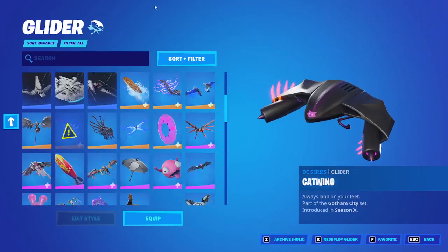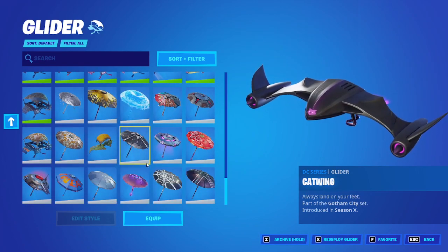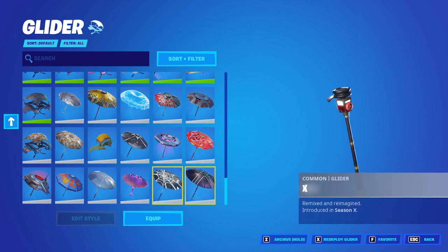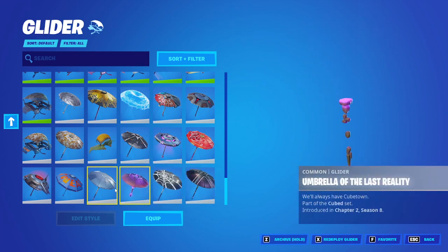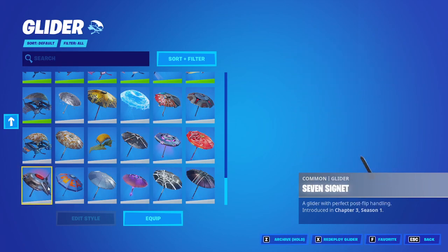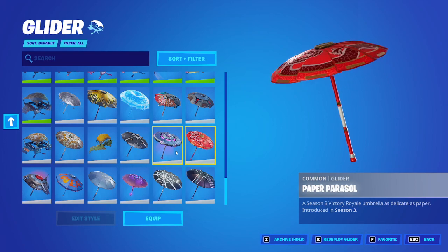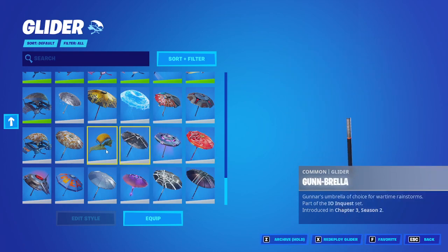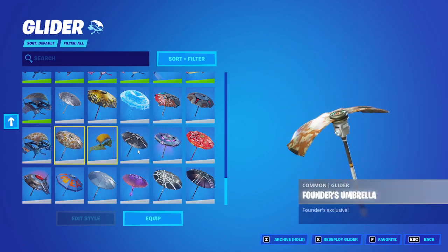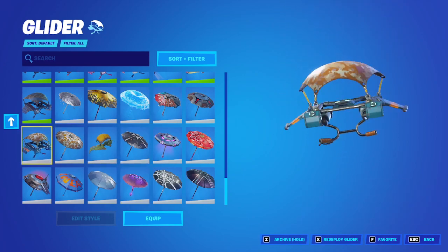I don't need to do contrails. Gliders! This is gonna be good. Axe, Wabrella, Umbrella of the Lost Reality, The Umbrella, Sweaty Sailor, Seven Sight, Paper Parasol — probably the third rarest umbrella — Invasion, Gumbrella. This is the rarest umbrella. One of the rares. It's a pretty rare glider, this one.